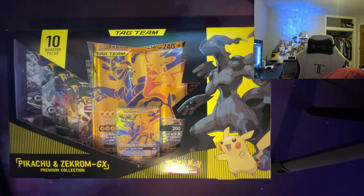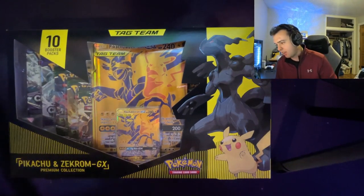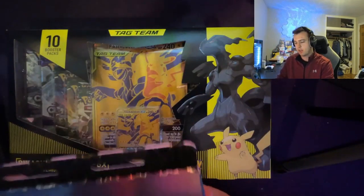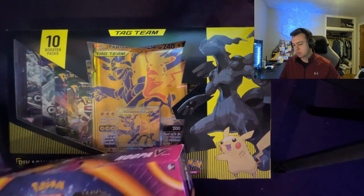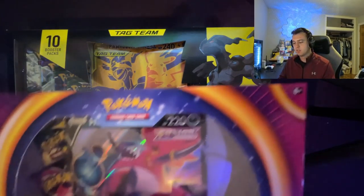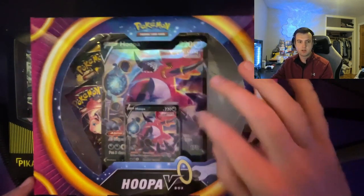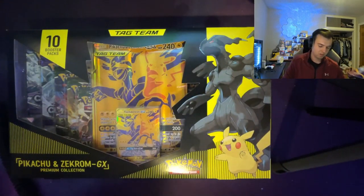We also got some other things on deck. We got this Shining Fates pin thing that I ordered a while ago - I've been itching to open some Shining Fates. I'll open that just to get rid of it mainly. Also, Fusion Strike came out this Friday the 12th. This box is a little weird but I got it from Walmart - there are no packs over here, it's probably just shifted.